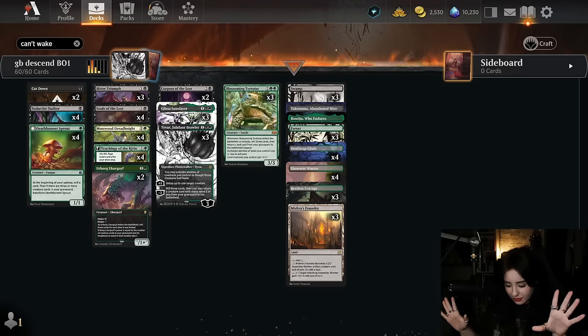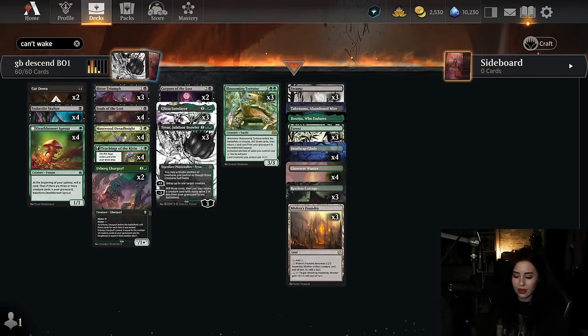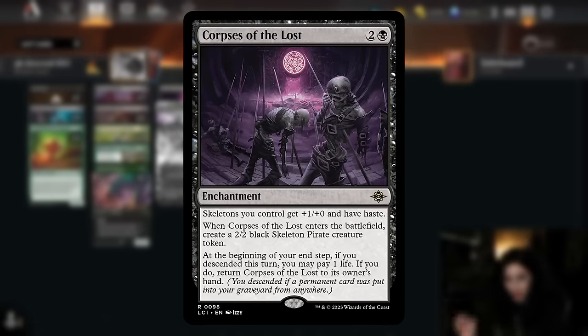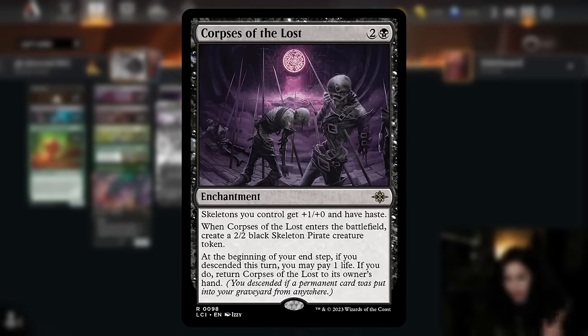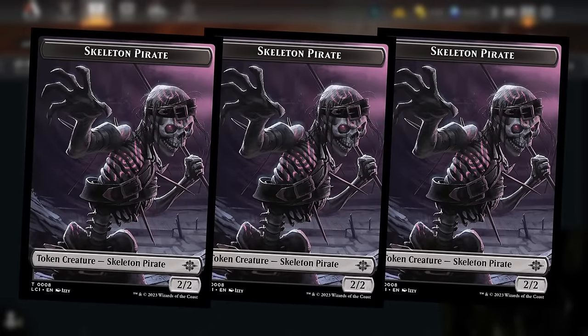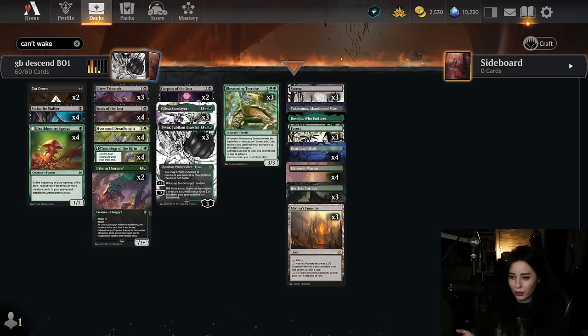Yes, I am playing Corpses of the Lost. Is it the best card in Magic's history? No. Is it one of the coolest? Absolutely. Corpses of the Lost upon entering the battlefield creates a skeleton token and gives all skeletons +1/+0 and haste. If we've descended on our turn, we can put it back into our hand by paying one life. In an ideal world we can just keep putting out skeleton tokens. If you're not a believer, you could play Nashi's Underdog in this spot instead.